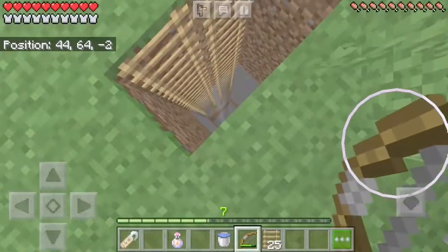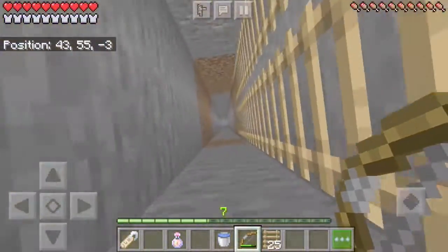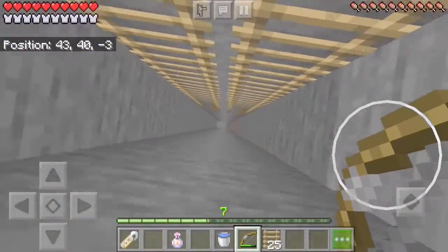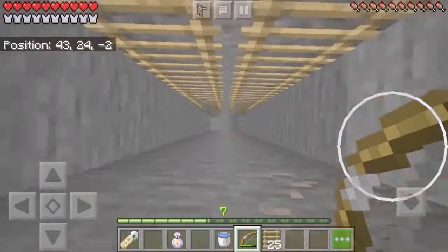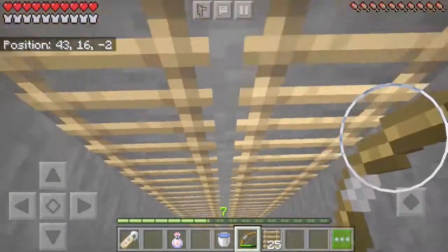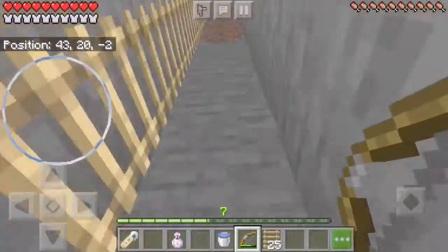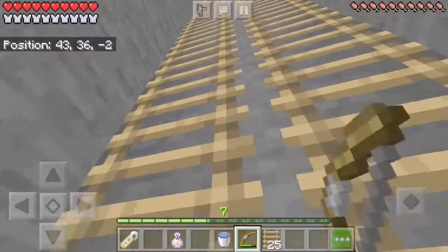The ladder is done now so I can just crawl up and down. It's double thickness so I won't fall down one side if I accidentally slip. I've got a nice pair of ladders and they're very functional — well of course they're functional, they're ladders!